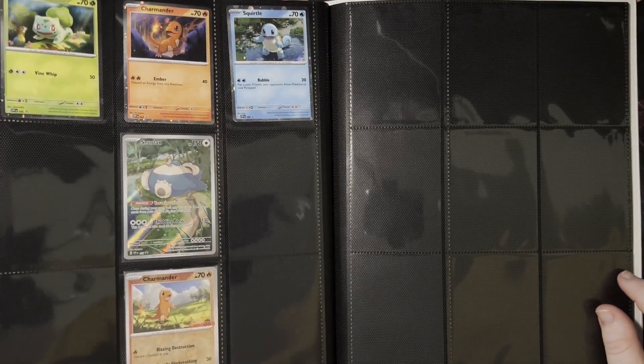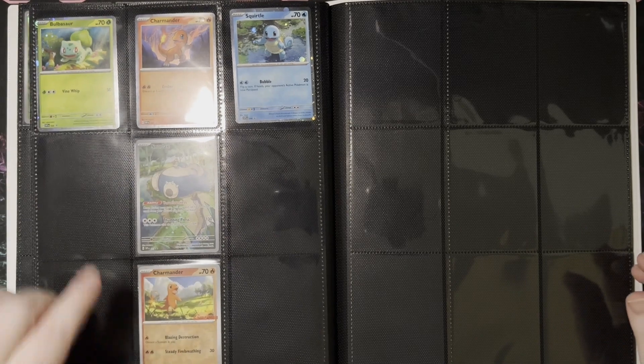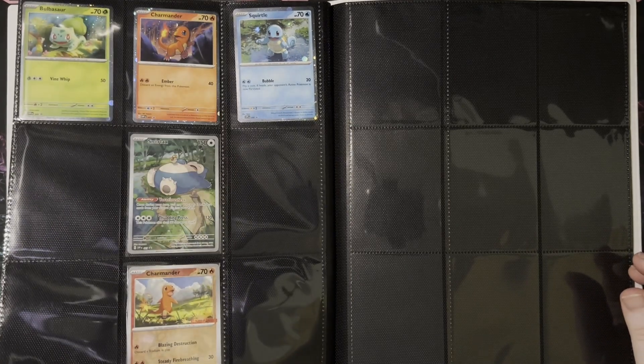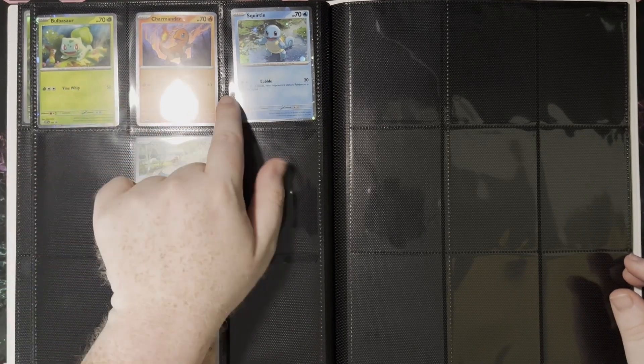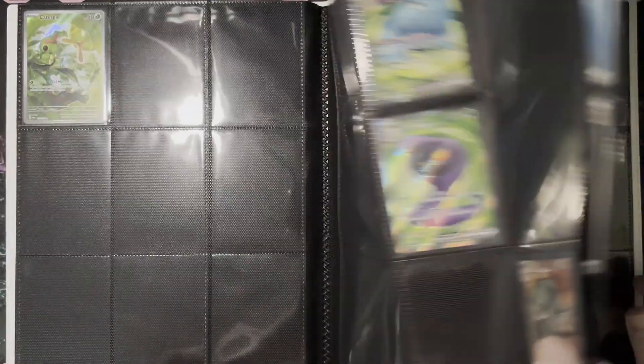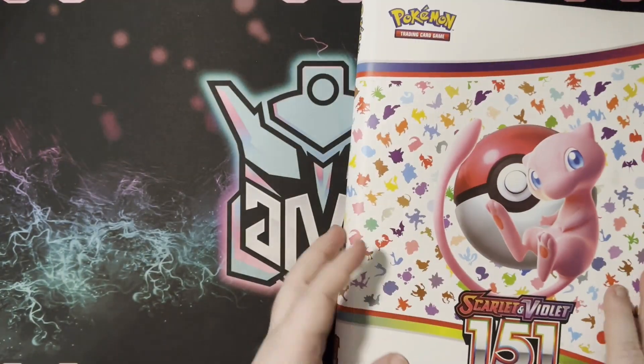And then the promos as well — so we can see I got the Charmander promo. I did get the Bulbasaur somewhere — where did I put the Bulbasaur? I'm going to have to find that one. And then one of the boxes of course had the three promos, so there we go — there is the binder update.